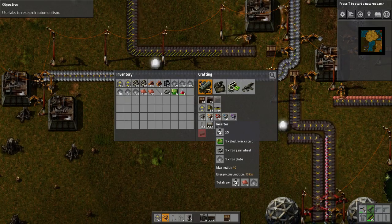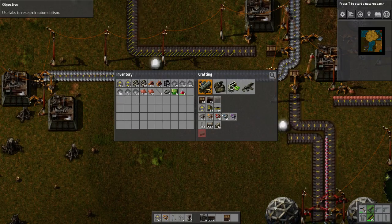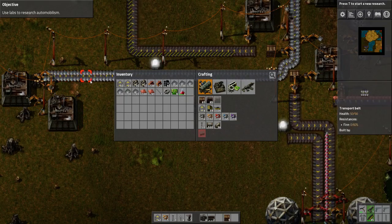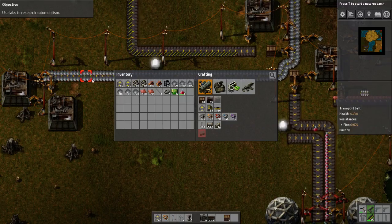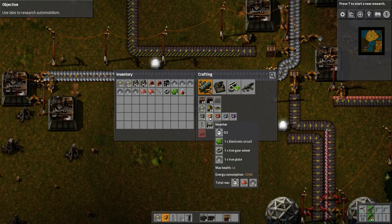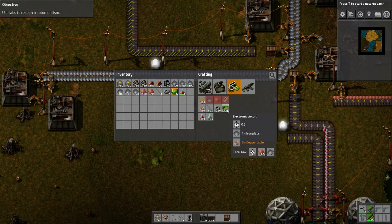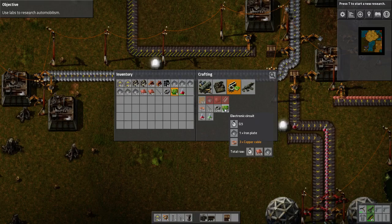The transport belts I've already done — if I come over here you'll see that's its only job, to make transport belts. Now I need to make the next item, which is the inserter. For the inserter I need to get electronic circuits, gears, and plates.